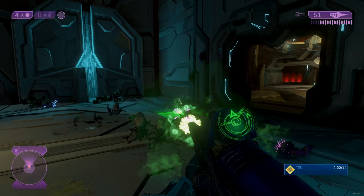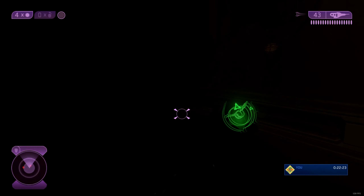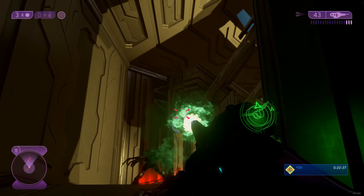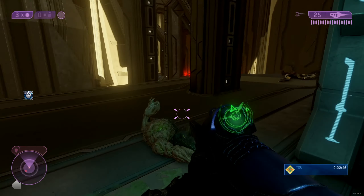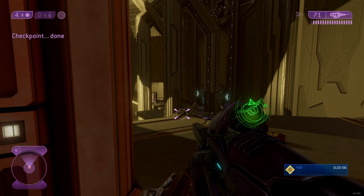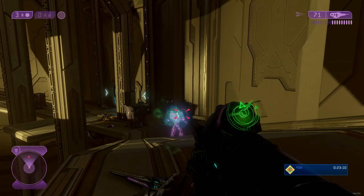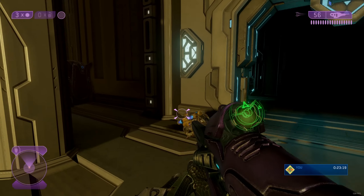Where did you come from? An enemy combat form almost got me - fucking combat form. Okay, there should be a sword-wielding elite up ahead. I see him. He just walks towards you. The carbine is a quite inaccurate weapon actually.